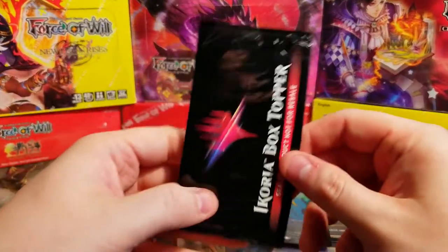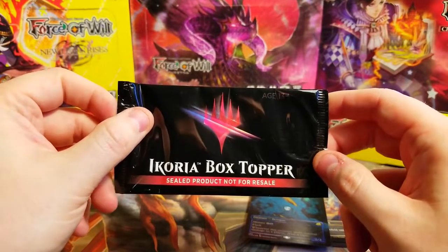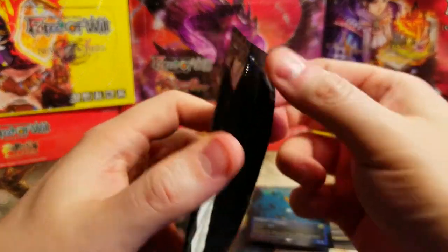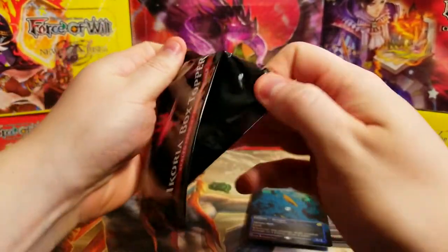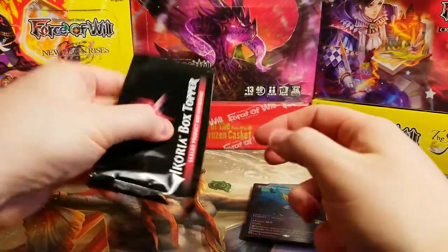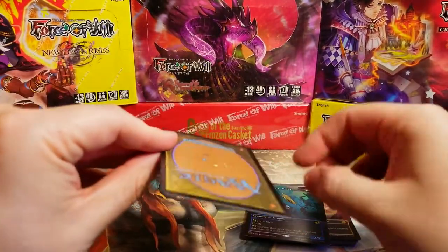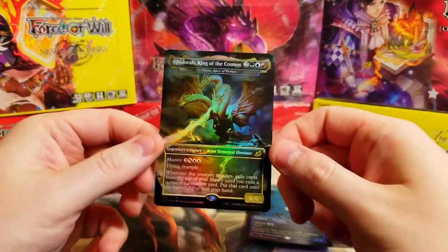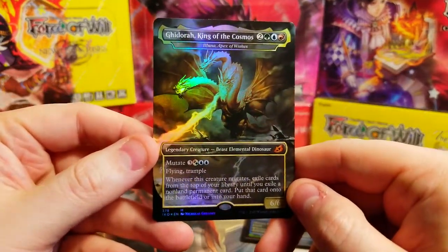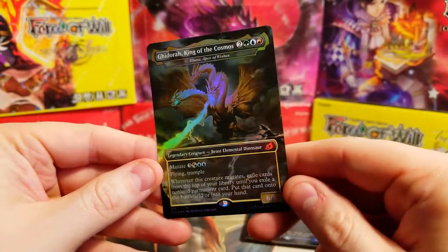Alright - here it is. Sealed product, not for resale - the Ikoria box topper Godzilla card. Gotta open this carefully. Let's see what we got - there we go. Oh my gosh - Ghidorah, King of the Cosmos! I was literally just talking about it and we got Ghidorah! Not the Space Godzilla, but I am absolutely fine with this because holy crap is this a good card to pull.